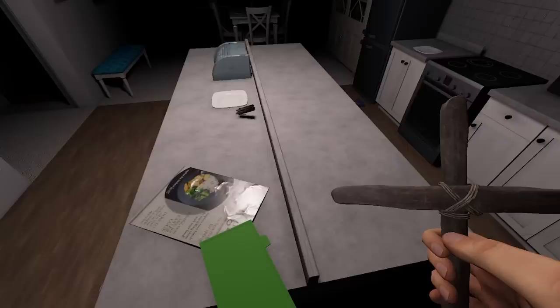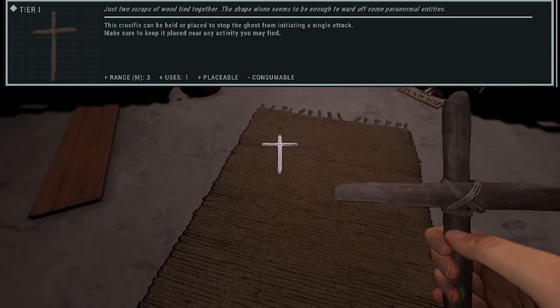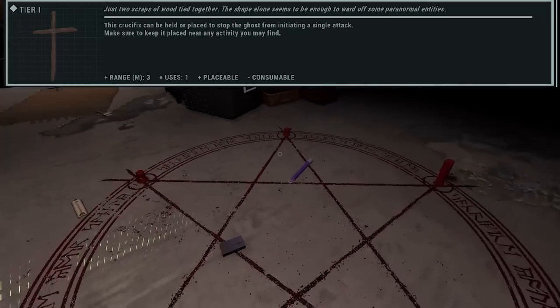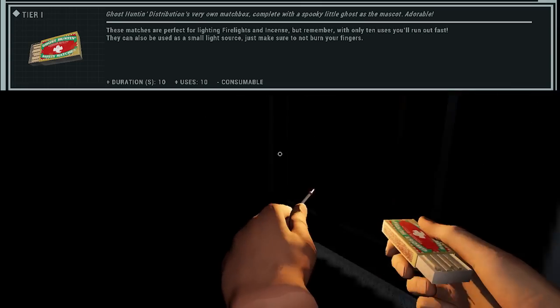Regarding the Moroi blind and how it relates to smudge tier: according to the patch notes the Moroi's blind goes up by 50% for each tier. So tier one blinds for 7.5 seconds, tier two for 12 seconds, and tier three for 17.5 seconds. To see the crucifix range, press and hold F to bring up a bubble showing the coverage area. I'm grabbing another crucifix to hopefully cover the whole room.